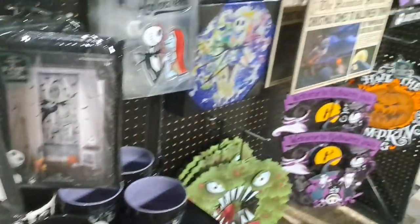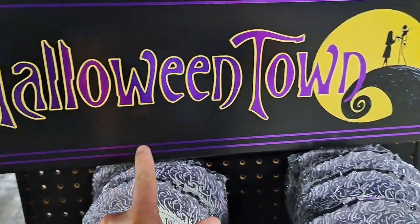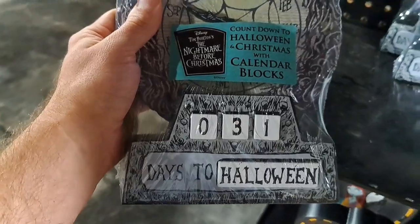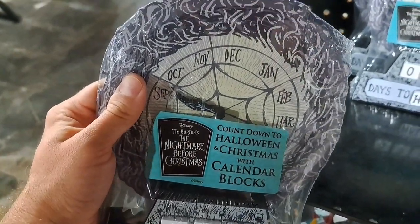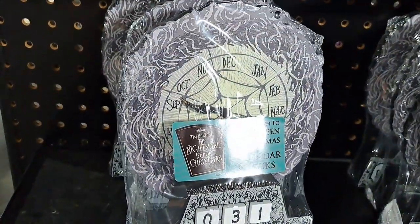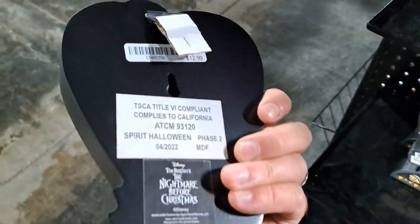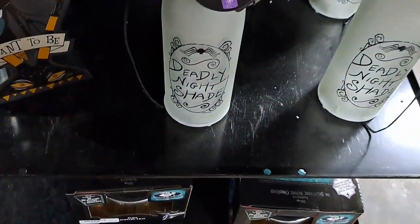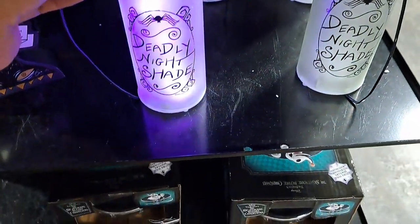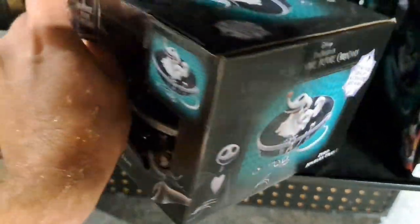It's pretty cool stuff over here for the Nightmare Before Christmas. Got some more stuff over here. Here's a Halloween Town sign. We got a Days to Halloween countdown — you can count down, there's even a month clock. Pretty cool, you could use that all year round. We got a 'Meant to Be' table decoration or something you can hang on the wall. We got a little bottle — Deadly Nightshade. We got another jewelry tray with Zero in it.